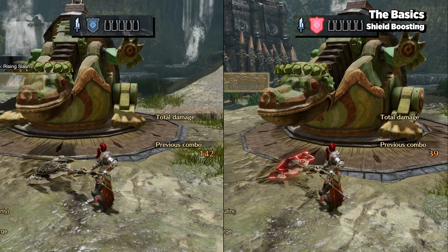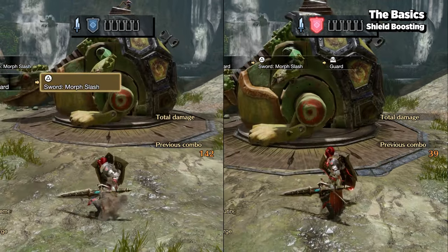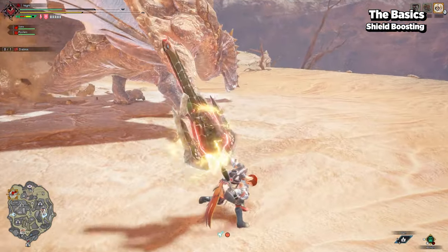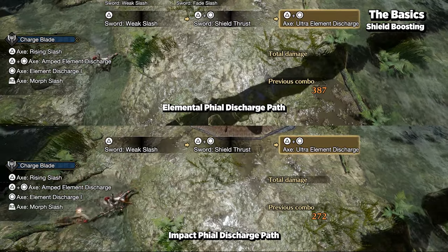Shield boosting improves both the weapon power and your shielding power. While boosted, your AED can transform into the Ultra Elemental Discharge, or UED for short, which is a more powerful version of the AED but utilizes all of your phials.